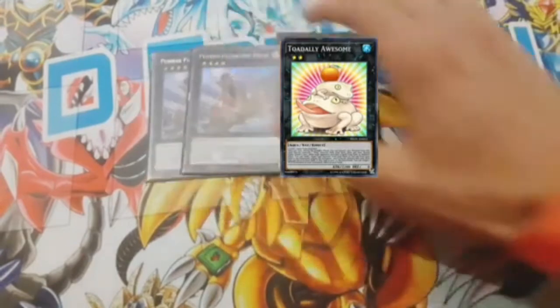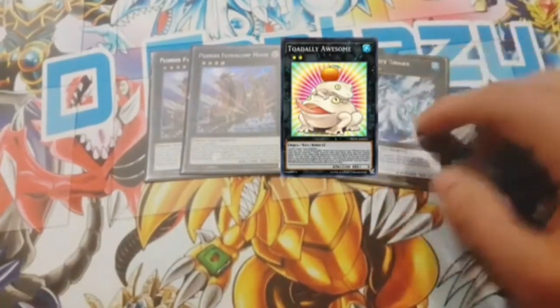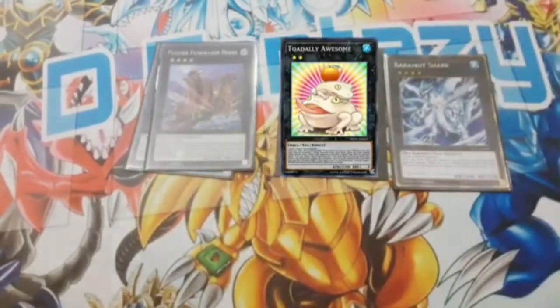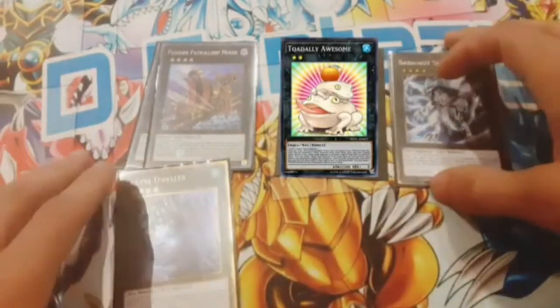We also play one Toadally Awesome — I sold mine so I don't have it on camera. You make Bahamut Shark to special summon the Toad. And one Dweller rounds out the XYZ monsters.